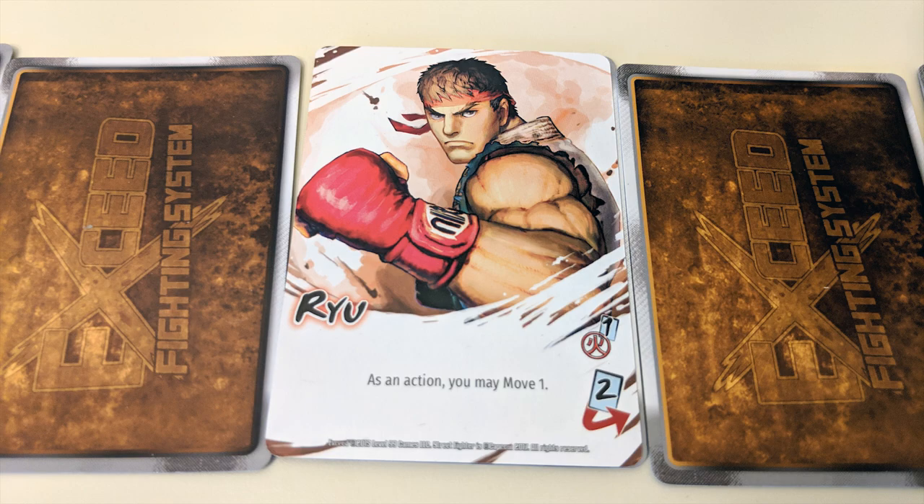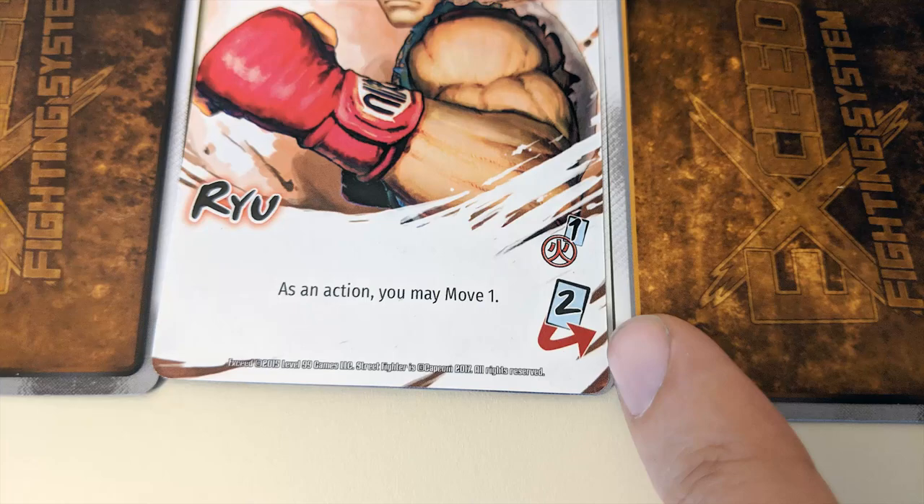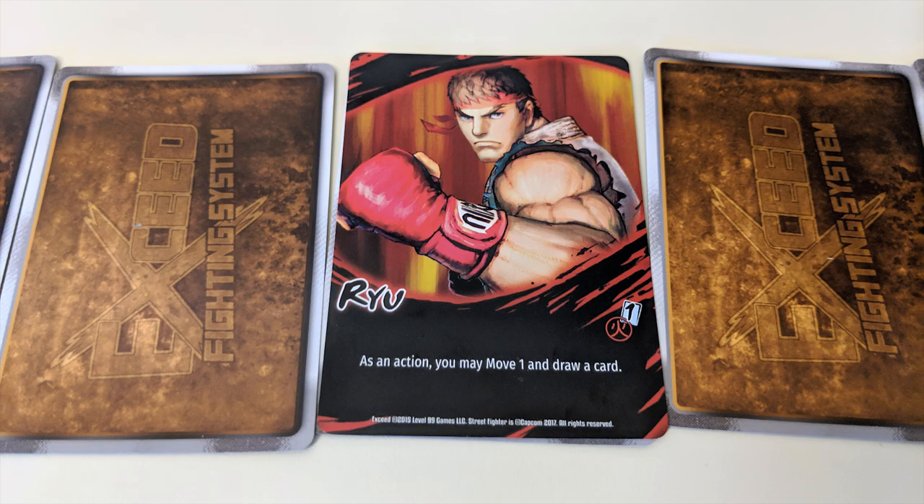Finally, there's the exceed action — you know, like the name of the game. Character cards begin in play on their normal sides, but they also have a printed gauge cost on them. If you have enough cards in your gauge area to pay this cost, you can take the exceed action and flip your card to its other side, which generally gives you a stronger ability.